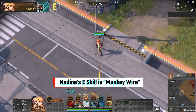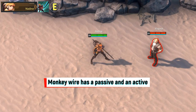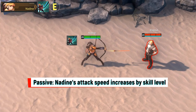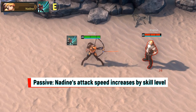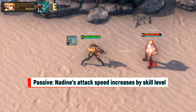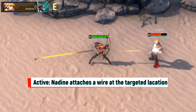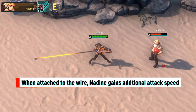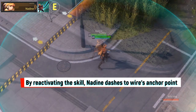Nadine's E skill is Monkey Wire, which has a passive and an active. For the passive, Nadine's attack speed increases by skill level. For the active, Nadine attaches a wire at the targeted location. When attached to the wire, Nadine gains additional attack speed. By reactivating the skill, Nadine dashes to the wire's anchor point.